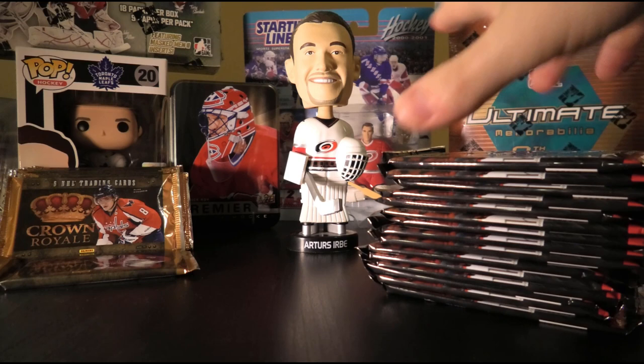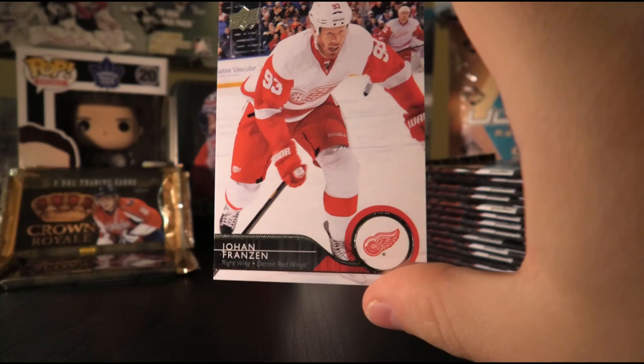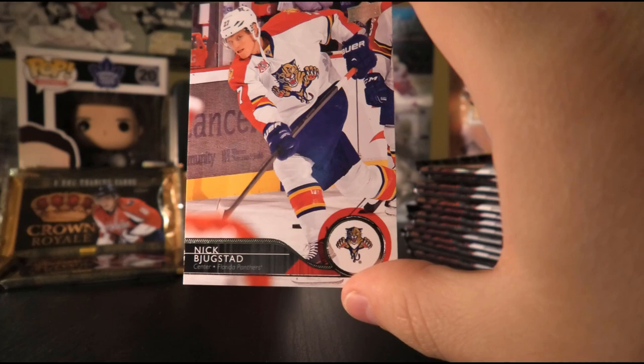Next up, the 14-15 Upper Deck Series 1 hobby packs — the last set was all retail. First pack: Shane Doan, Johan Franzen, Patrick Sharp, a Shining Stars insert of Tyler Seguin, Chris Higgins, Nick Bjugstad, Justin Schultz, and Brian Elliott.